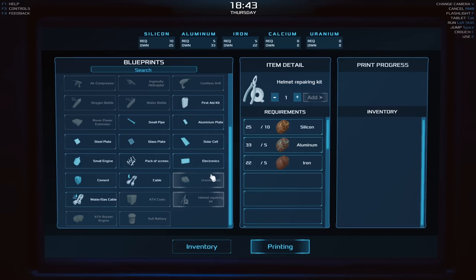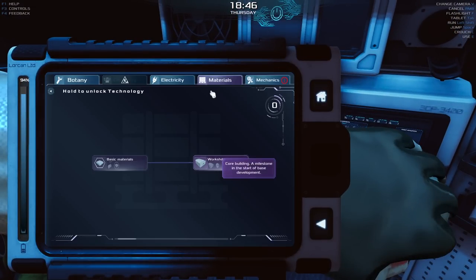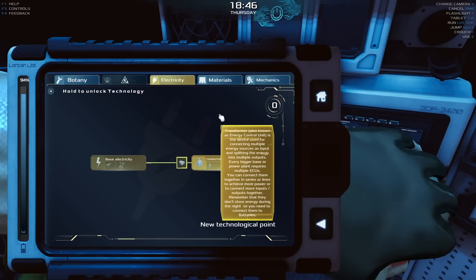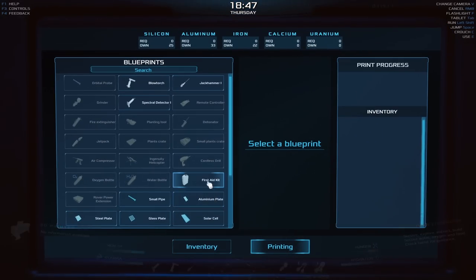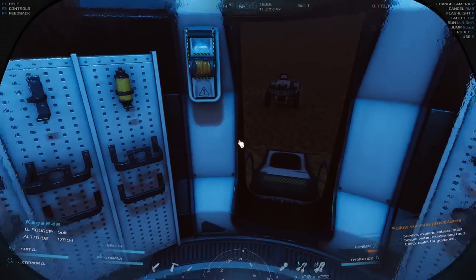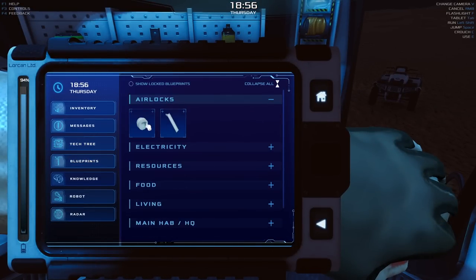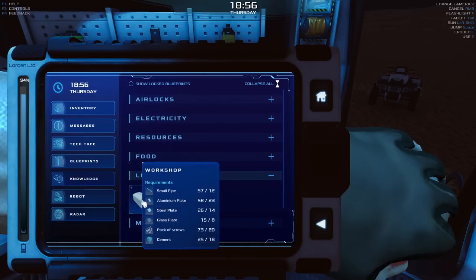I guess I have to learn that — that sucks. But I did get a tech point, so let me check the tech tree. Mechanics: blowtorch, nothing special. Technology access — I think you see an exclamation point if you unlocked something. Looking at blueprints: I can now make a transformer. And there it is — the workshop! That's exactly what I wanted.